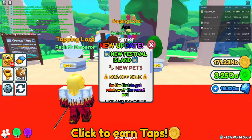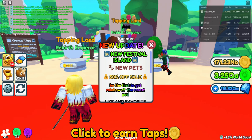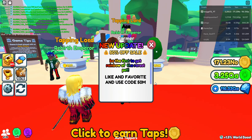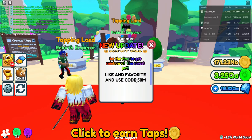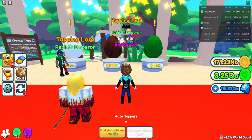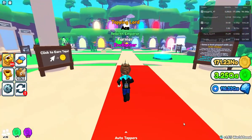Hey guys, welcome back to today's video. I just got back home and there is a new update on Tapping Simulator — it's the new Festival Island, new pets, 50% off sale again. Be the first to get the rainbow. Use like and favorite, and use code 50M.